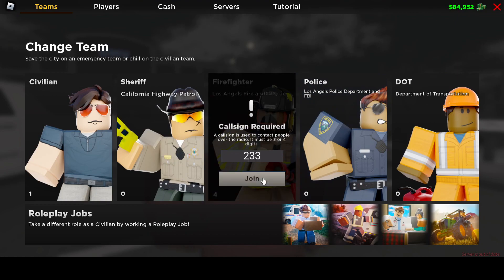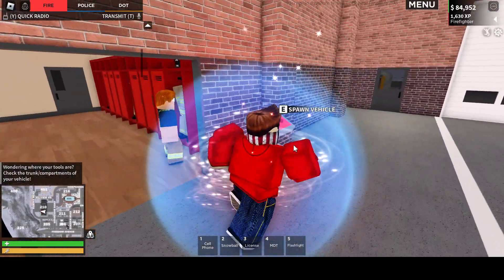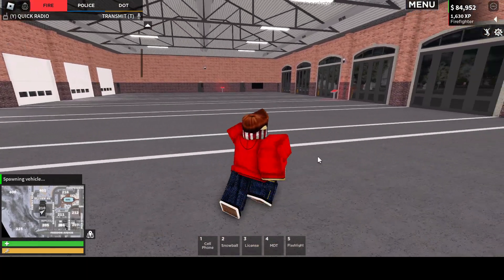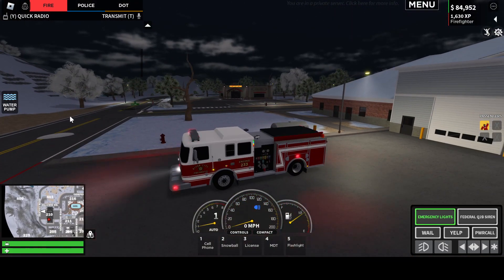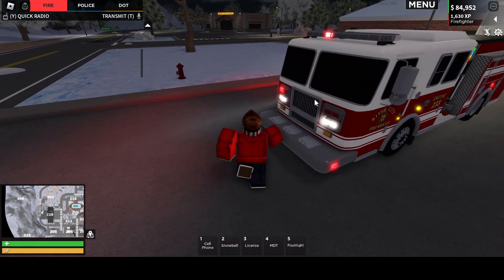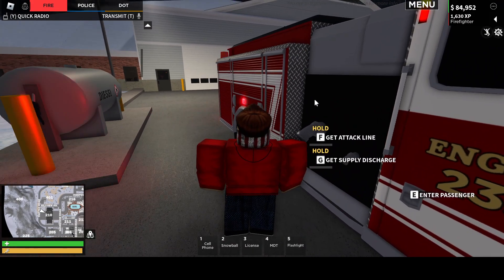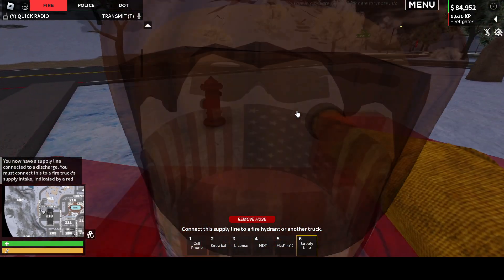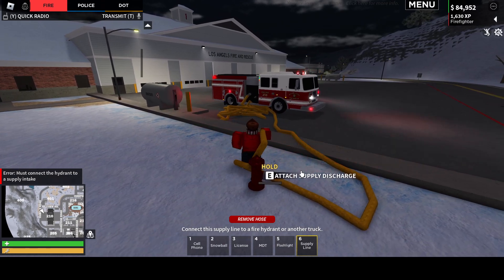Now let's switch over to FD where everyone else is. We're just going to clear at engine — pretty sure it's engine center that works best for this. If you're in the truck you can hit the water pump icon and then click it, or you can just go outside. We'll go to the other side. Get supply discharge, then you hold E to attach it.